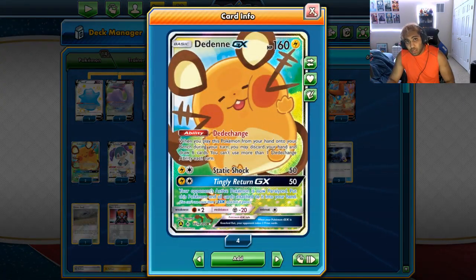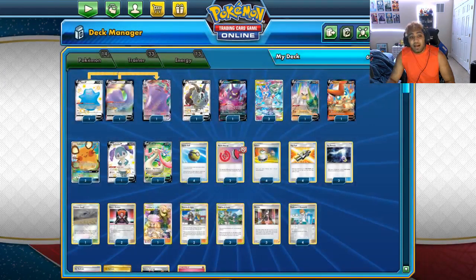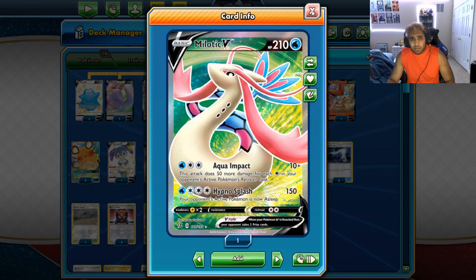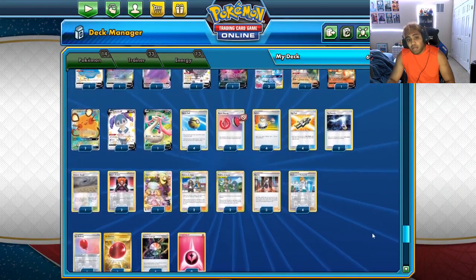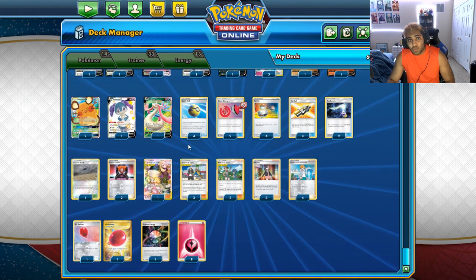We have two copies of Dedenne V to draw cards and cycle through the deck. A copy of Indeede V because Watch Over is a really good ability to offset math, and Psychic is a really strong attack if the opponent overcommits. We have Milotic V to deal with Fire-type decks, which is really important because there are some Fire-type decks that are very strong in this format. Gardevoir always struggles against Fire Welder-esque decks, so having an answer is really important.